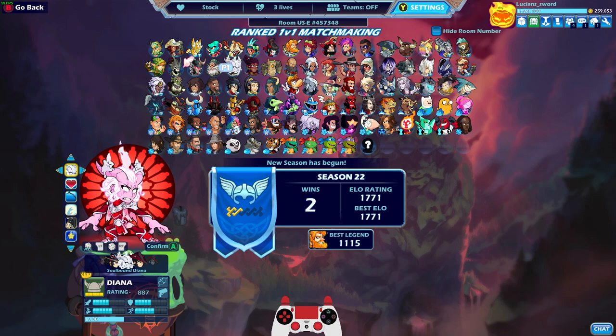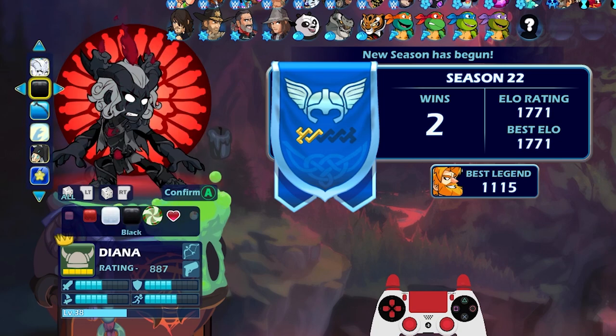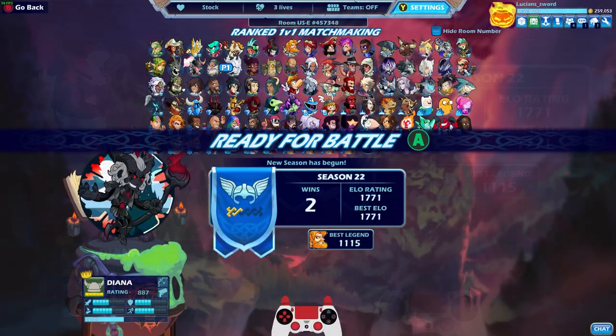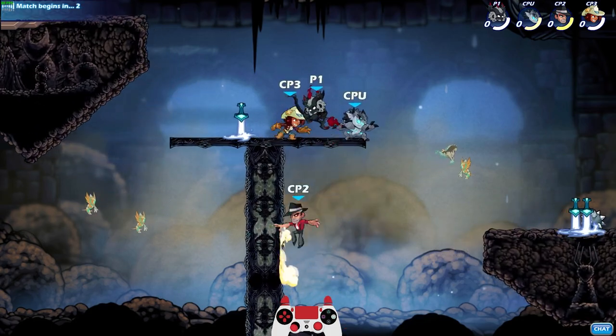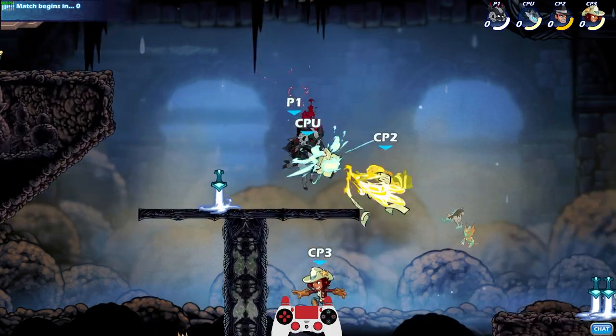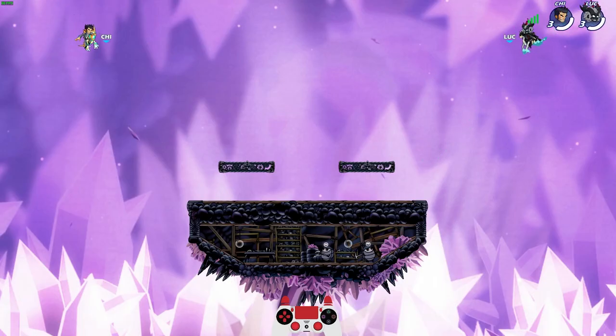Both games have been very close, very intense, but in the end we make it happen. Let's do at least one more game. This time I feel like I gotta go black at least once. Black - you only get these colors if you get the legend to level 25 and spend 25,000 gold to unlock the black colors. I have black colors unlocked for every single legend in the game, so I feel like it's my duty to represent the black colors of Soulbound Diana in one more game of ranked 1v1. Can we make it a 3-peat? No pressure - we've already won two in a row.